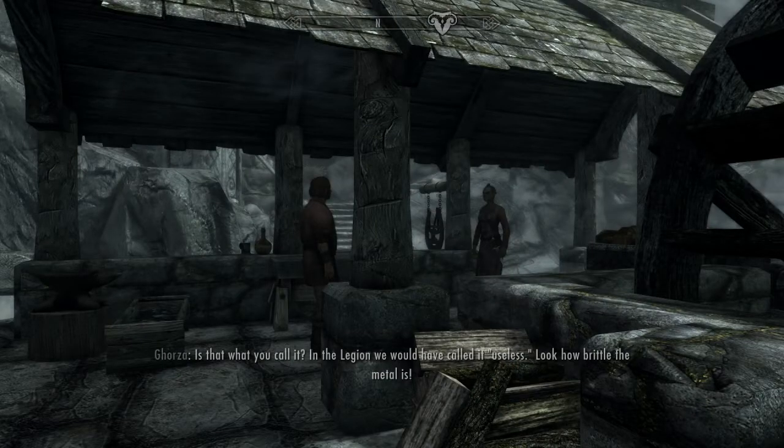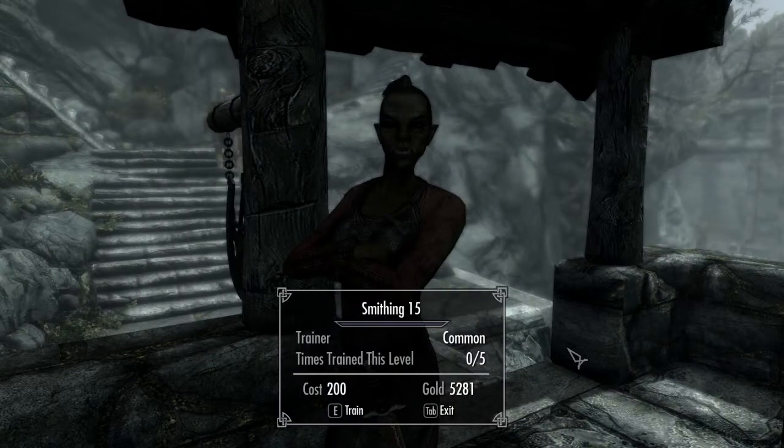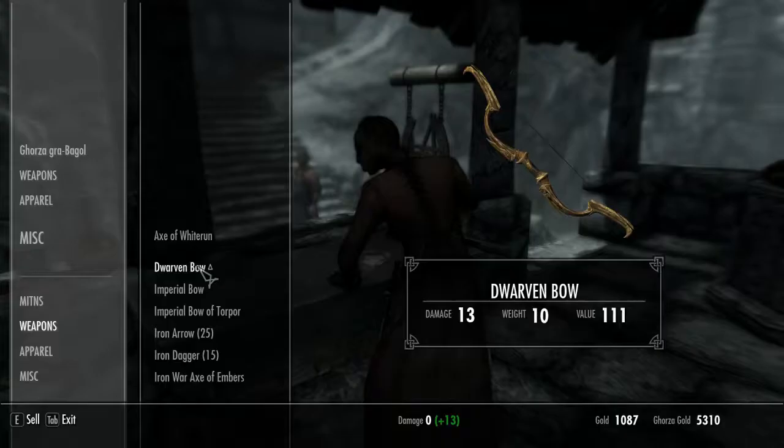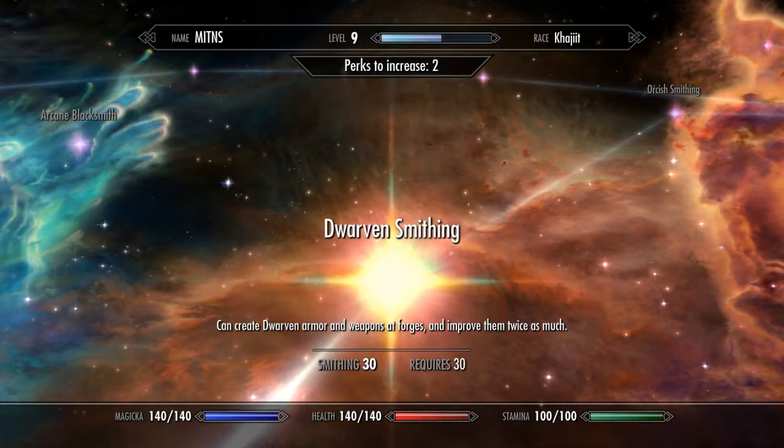Once we've got lots of Dwarven ingots we can go to Gauza's forge. Gauza is a lovely orc — she's very good at blacksmithing and she will even train you in blacksmithing if you can pay for it. On the way down to Markarth I'm going to be making golden necklaces from golden ore, and with that we'll be able to get our smithing level up. We can sell them to Gauza to get the rest of the way up to 30 smithing, because at 30 smithing you are able to take the perk Dwarven Smithing which allows you to make Dwarven armour.